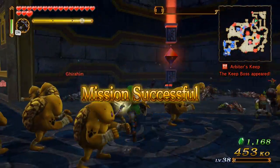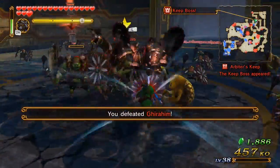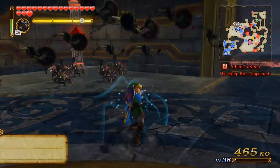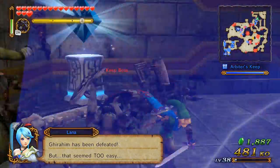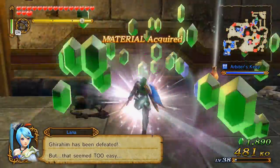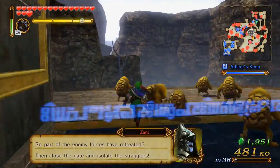Gotcha Ghirahim. Zant has appeared - let's head back down there then. I guess that's how they're trying to trap me.